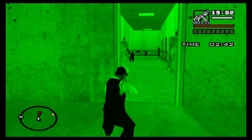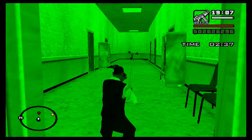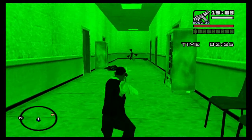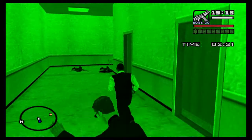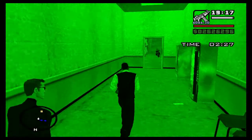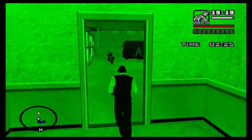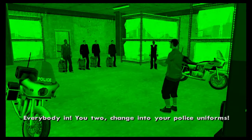We're on our way to getting hitman skill but it doesn't matter because we've got a good skill with this gun anyway. Bad time to reload! There are some guys in these side rooms if I remember right. We need to get back to the van. 'All right, we're back - I've unloaded the police bikes, everybody in. Change into your police uniforms.'